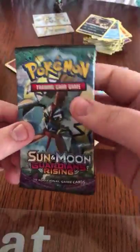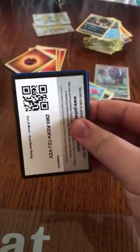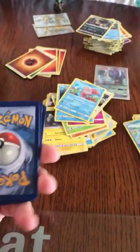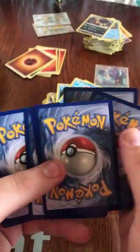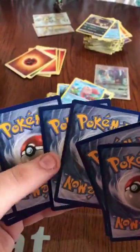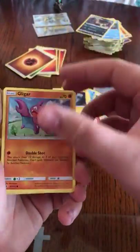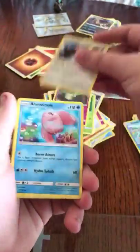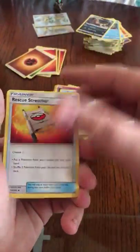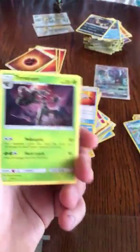Okay guys, one pack left after this of Guardians Rising. Patrat, Alolan Geodude, Gligar, Bellsprout, Cottonee, Bewear, Lana, Rescue Stretcher, Reverse Requires a Rare, and a Trevenant.